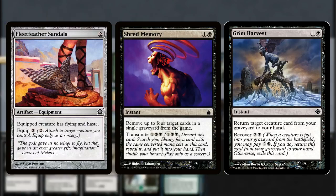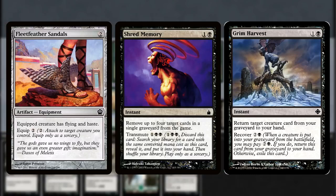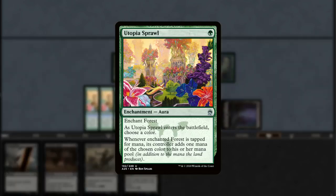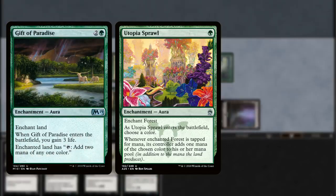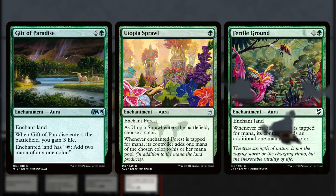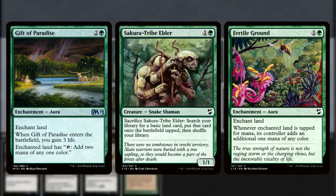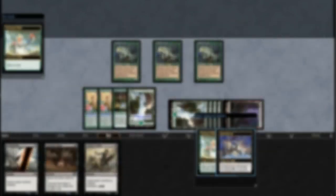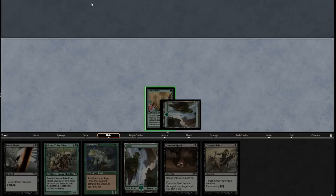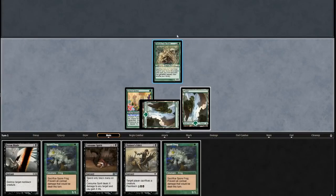If untapping our forests is going to generate the 10 mana necessary to loop our druids, we're going to want to make sure they make more than 1 mana each. Utopia Sprawl is the first way we're going to be ramping, and Gift of Paradise backs it up while gaining us life after we've taken a couple of turns off building up our mana base. Finally, we have Fertile Ground as a tutor target for Shred Memory and Sakura Tribe Elder to go with our Grim Harvests. Our ideal turn 1 involves putting a Utopia Sprawl on a forest. If we can get a Gift of Paradise down the following turn, we've got enough mana to make turn 3 and onward super explosive.